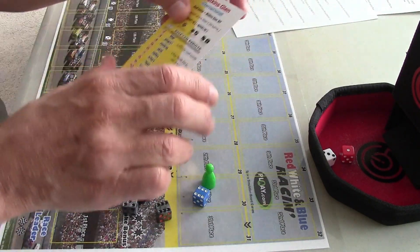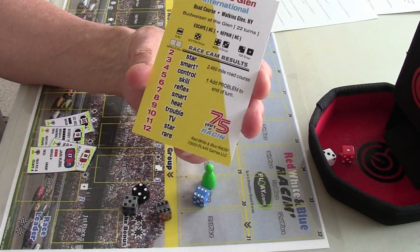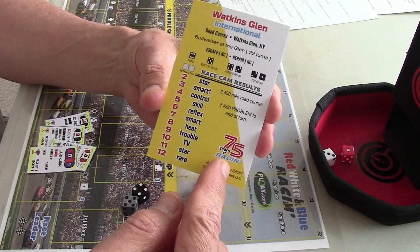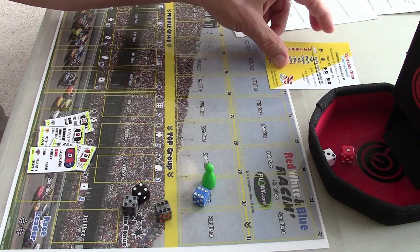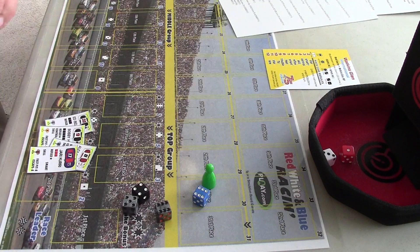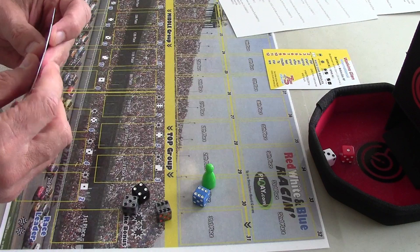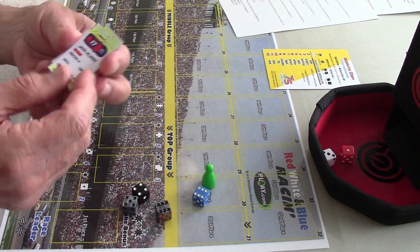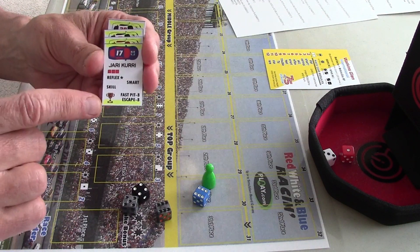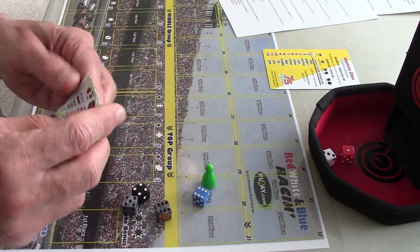The track I'm going to be using is Watkins Glen International road course, 22 turns, and this is from the beautiful 75 Years of Racing set that Play Games puts out. I've already rolled ahead of time for the number of TV drivers — there are four TV drivers. Instead of printing them on yellow card stock, I just printed an extra set of cards and marked the top and bottom edge with a yellow highlighter to distinguish the TV cards.